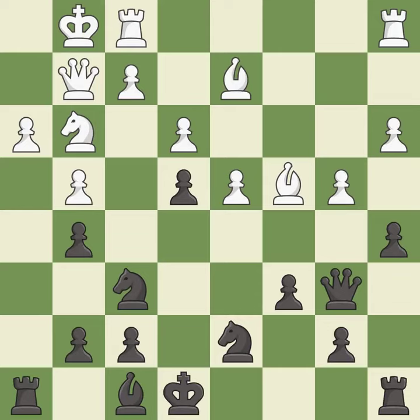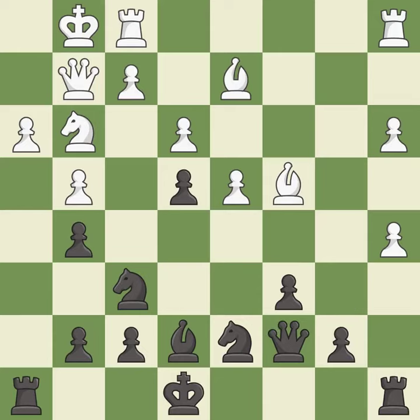This prevents the opponent from being able to reveal an attack on a pawn — it is excellent. This moves the bishop to a more active square, making it gain scope. It is good. This captures a vulnerable pawn — it is best. This moves the queen to safety — it is excellent.